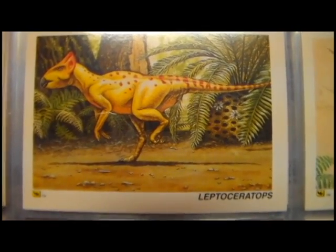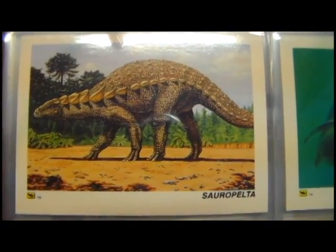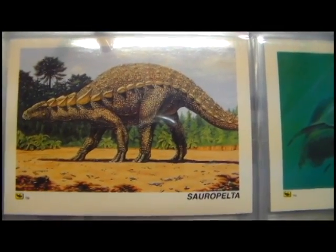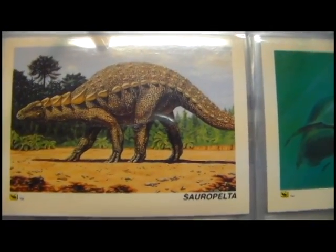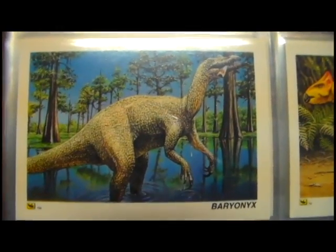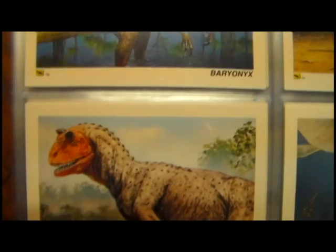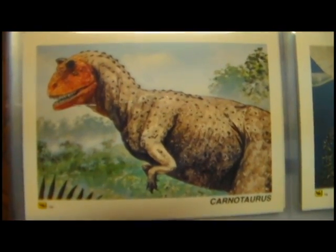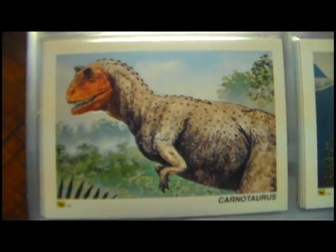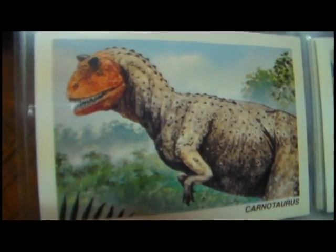Leptoceratops — that's nice. Plesiosaurus. Sauropelta. Good old Baryonyx — really nice picture, him in a swamp land eating a fish. I just love how this dinosaur appears in this set as well. Carnotaurus — I love the artwork on this set a lot more than the Redstone set. This is a really cool Carnotaurus image.